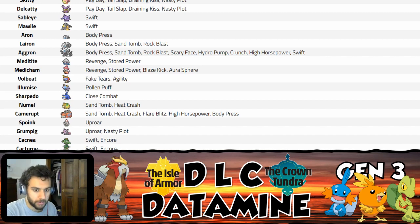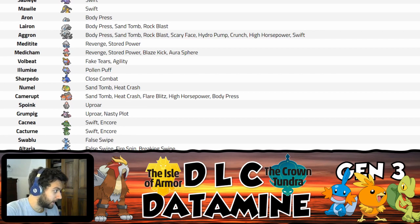Grumpig gets Nasty Plot. It's got a solid Special Defense stat and Thick Fat, which is kind of cool, and a decent move pool. Nasty Plot is probably strictly better than Calm Mind in some cases. I don't know much more to say about that one.